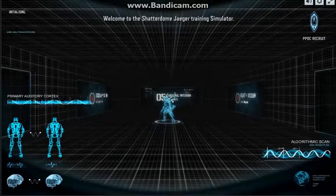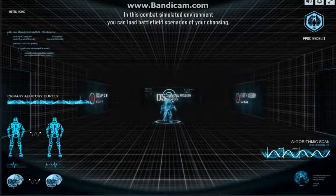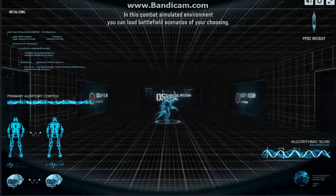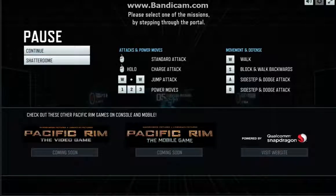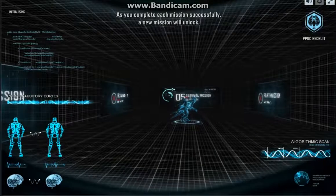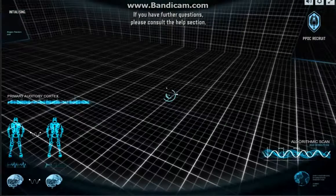Welcome to the Shatterdome Jaeger training simulator. In this combat simulated environment, you can load battlefield scenarios of your choosing. Please select one of the missions by stepping through the portal. As you complete each mission successfully, a new mission will unlock. You may also try survival mode if you wish. If you have further questions, please consult the help section.